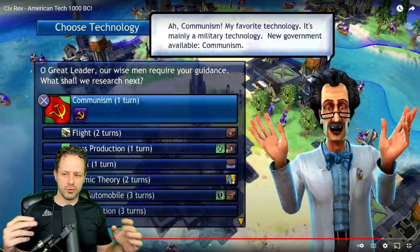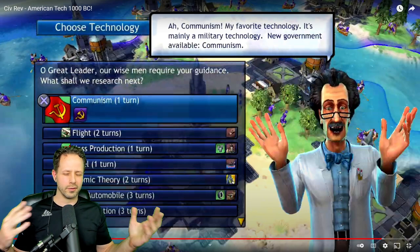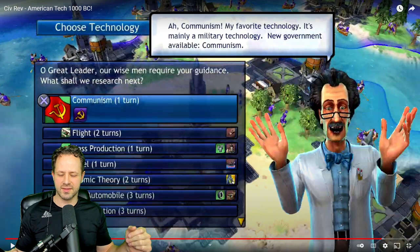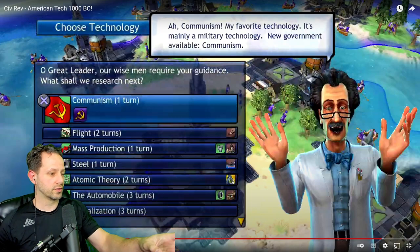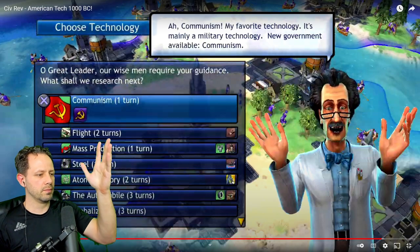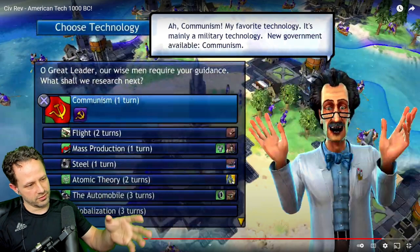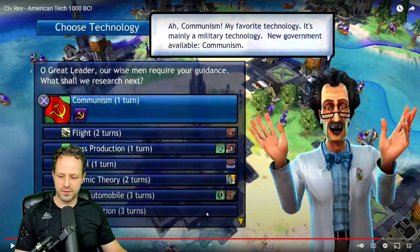Normally this is kind of a pain to do. You'd need like two Xboxes or a friend online that you coordinate with, but that's kind of a pain to set up. So this is actually an easy way to do it. The first thing I want to show you is that, as you can see in this video, he has many technologies left to research. See all these technologies? He's still researching.